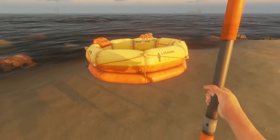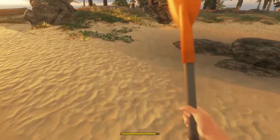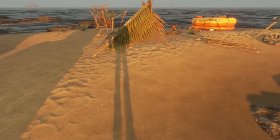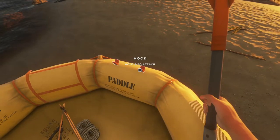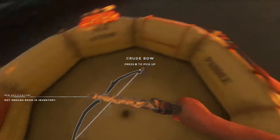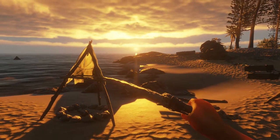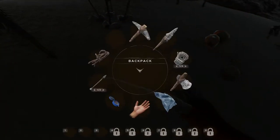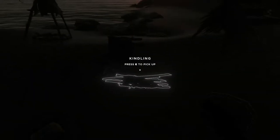Alright, there we go — nice. We've got everything here that we brought with us, so let's dump some stuff. That will do for now. What don't we need? We don't need the paddle — not the anchor. We do not need that. What time are we on? Nearly 6pm. That's a nice image there — might use that as my screenshot. It's getting dark already; the sun goes down early in these parts.